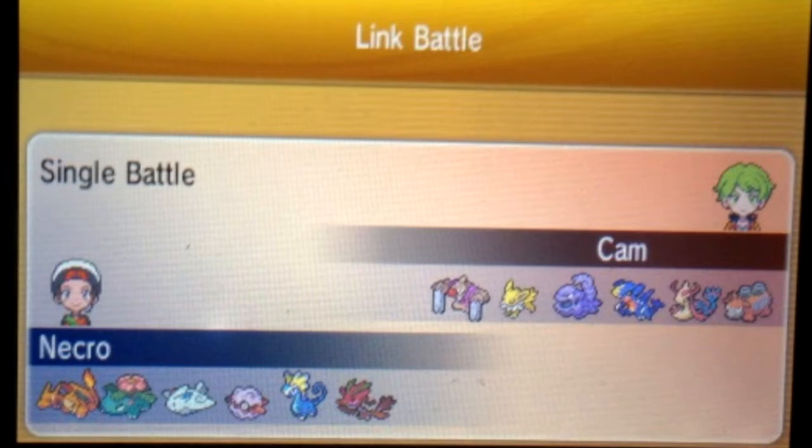We ended up going with Charizard and Venusaur as the offensive core, with Dragalge in the back. I went with Modest Charizard Y with only enough speed to outpace a really bulky Garchomp, and I put a bunch of HP investment just in case. Venusaur is max speed, max special attack for the Chlorophyll build, with Hidden Power Ice for Garchomp, Sludge Bomb, Giga Drain, and Sleep Powder.